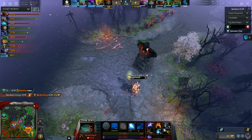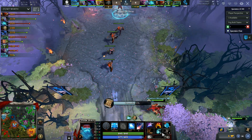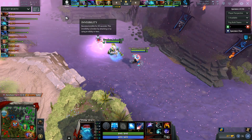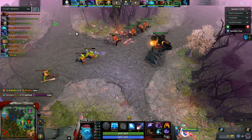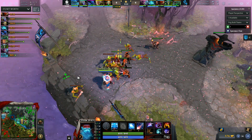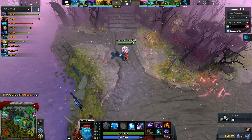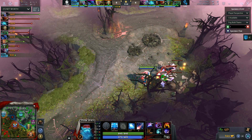Oh man, that cancerous combo - Earth Spirit plus Bloodseeker. You ult somebody and kick them. This is the surprise movement - why is Storm here and what exactly is he expecting from this bot lane? Did he just TP bot just so he could give his Earth Spirit some mana? Wow, okay - I've never seen a mid laner do that. That's just amazing. Very selfless.